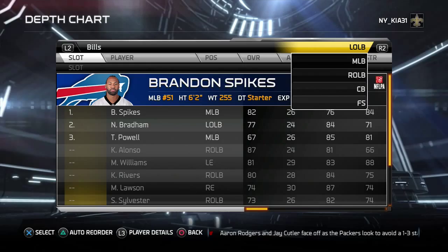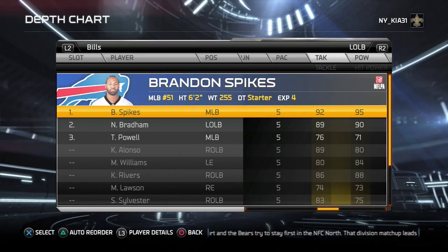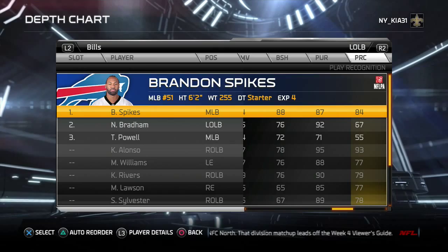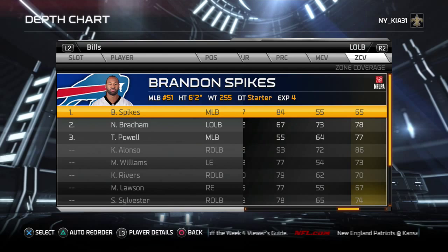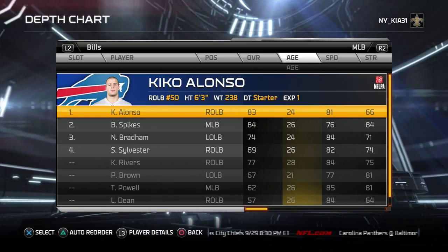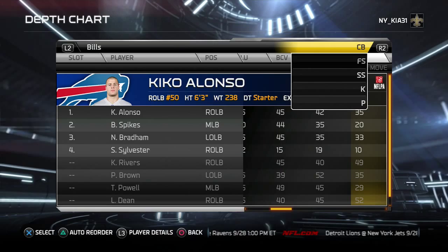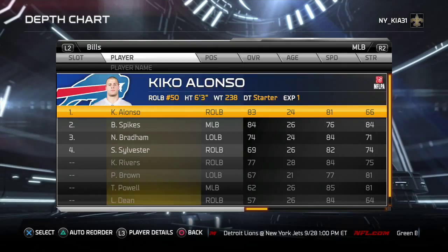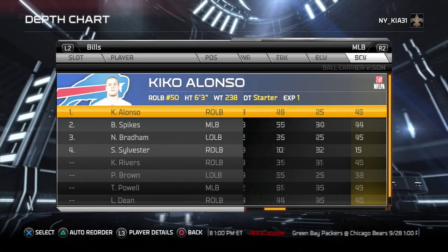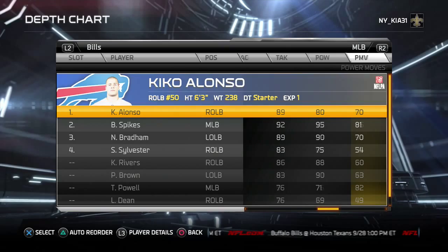Dropping the hammer at the boundary side backer position is Brandon Spikes — not very rangy or fast, but strong. He can accelerate, he's aware. 92 tackling, 95 hit power, 88 block shedding, good pursuit and play recognition. Zone coverage is the lowest out of the backers but again he's covering the least space. Kiko Alonzo plays middle linebacker — it's a bit of an overall dip in strength and block shedding, but he has protection from the man mountains in front of him.